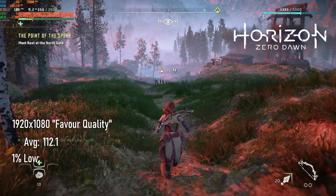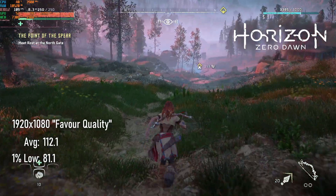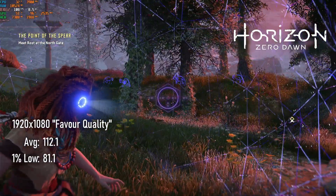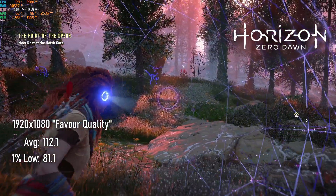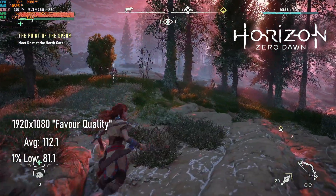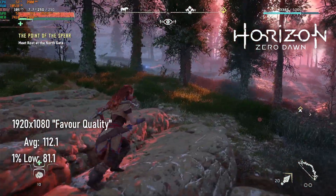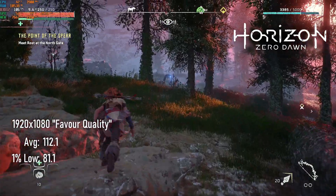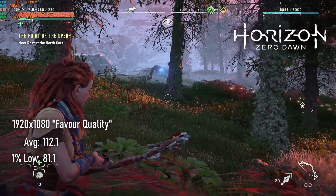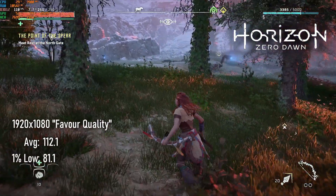For a cinematic style adventure, Horizon Zero Dawn is really crying out to be run at higher resolutions than 1080. The 6700 XT certainly has the horsepower for 1440 or better. In favour quality mode at 1080, we saw averages of 112 and lows of 81. I didn't test it, but I suspect 1440 would still allow for over 60 FPS gameplay.